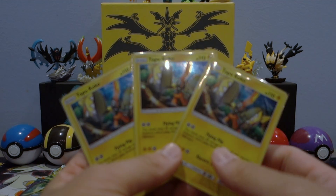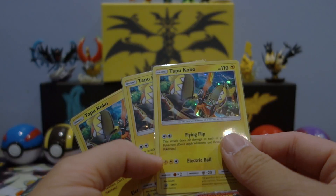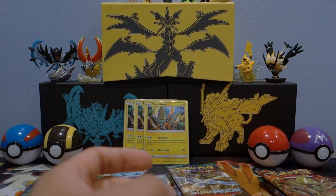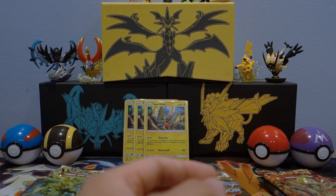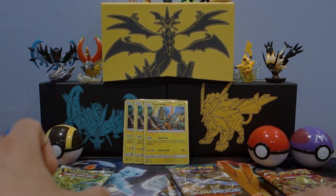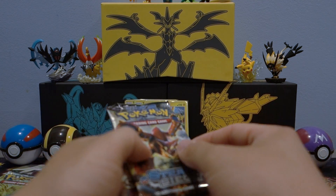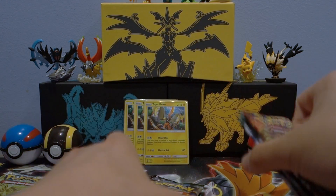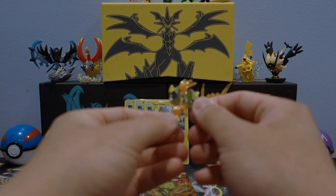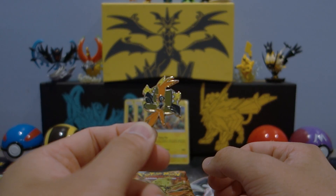We have the Tapu Koko promo card SM31 — Flying Flip Tapu Koko — super playable, one of the best promos to come from Pokemon, and definitely one of the main reasons I bought these products. I bought these a while back, at least half a year ago. I believe I picked them up at a Toys R Us sale. Unfortunately in the States, Toys R Us is no longer in business, but here in Canada we still have Toys R Us, so that makes me happy.